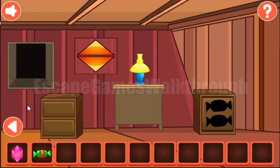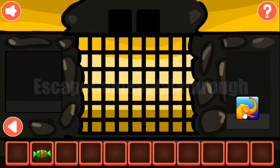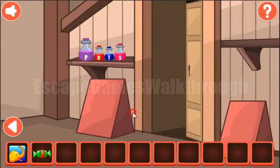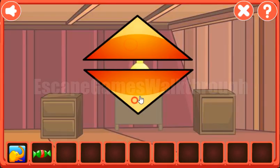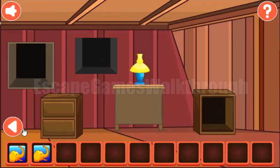We've got one more gem. Going out to the right — put two gems to get the first elephant. Also, these herons are looking: up, down, down, up, down, down. Entering: up, down, down, up, down, and down. And we've got the second candy to get the second elephant and then escape.